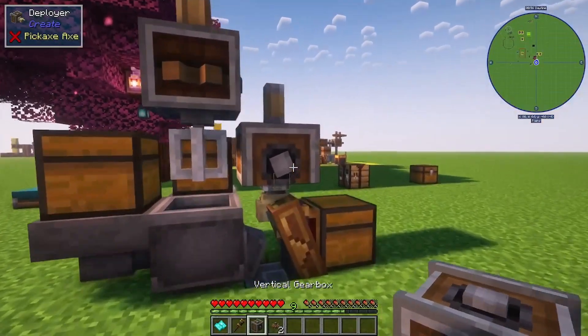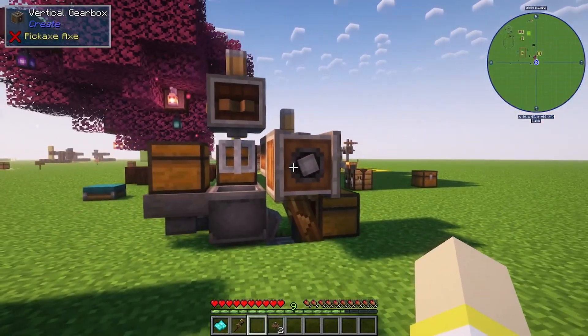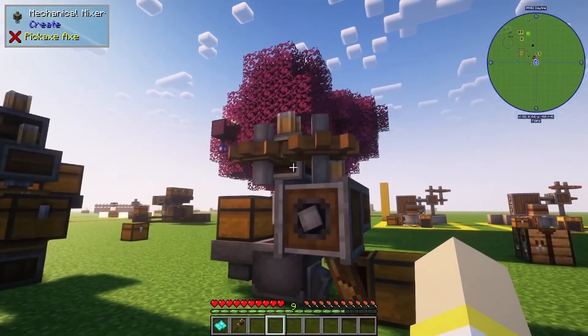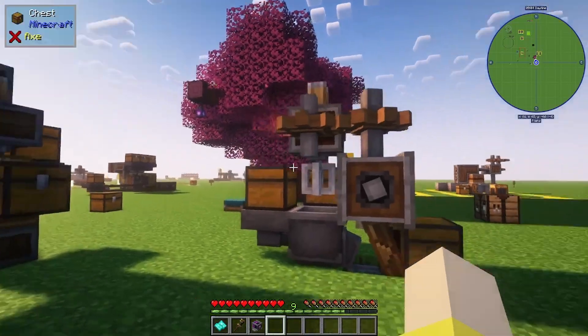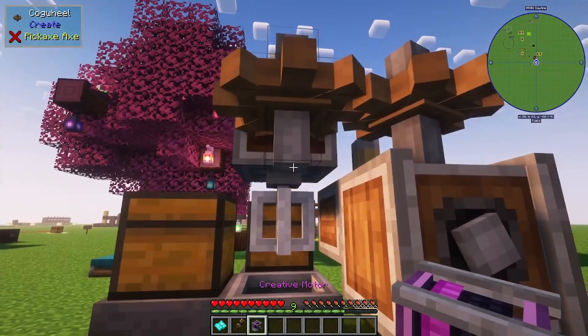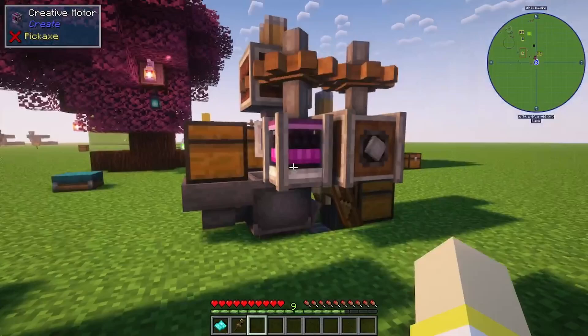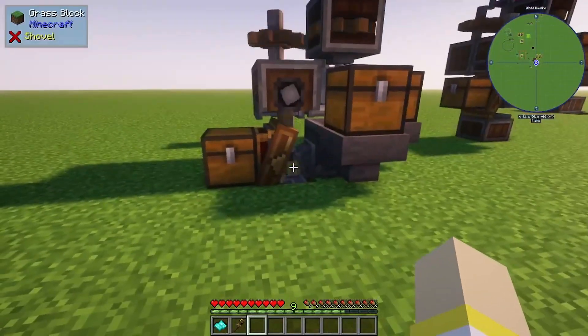Now we're going to worry about power. All we've got to do is place our vertical gearbox and then two cogwheels, and that's going to connect them. I am using Create power, so I'm just going to place a power source right here. You can place it on either one of these gears. Now we've got movement going on.